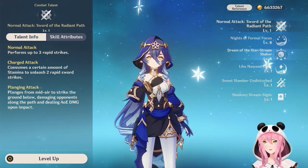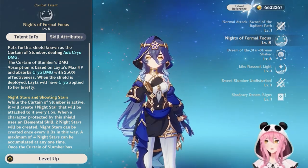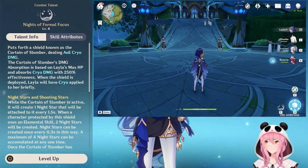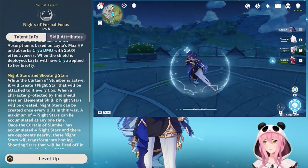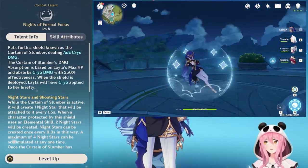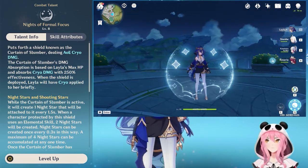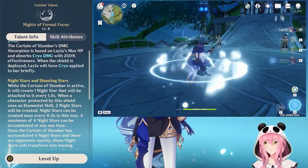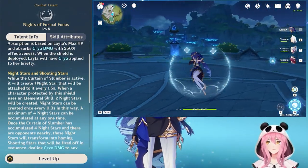What makes Leila unique is her elemental skill, Knights of the Formal Focus. This is where Leila gives your team a shield called the Curtain of Slumber. The shield absorbs cryo with more effectiveness because Leila is a cryo unit, and she will briefly apply cryo to herself, so be careful — if you come into contact with hydro you could freeze for a bit.